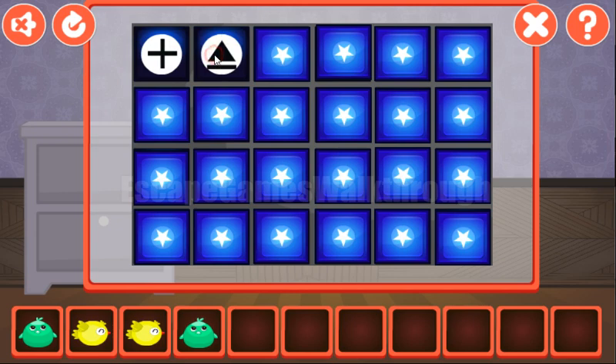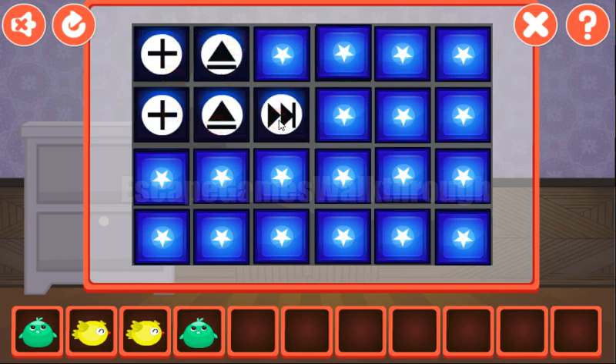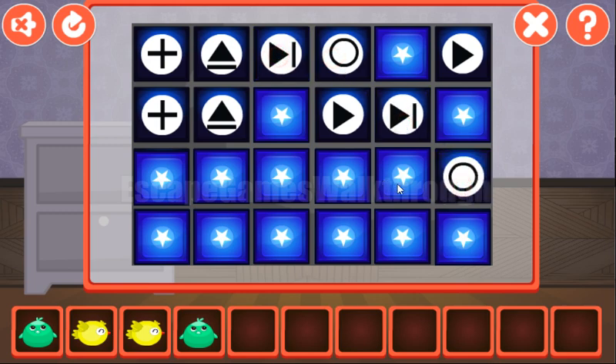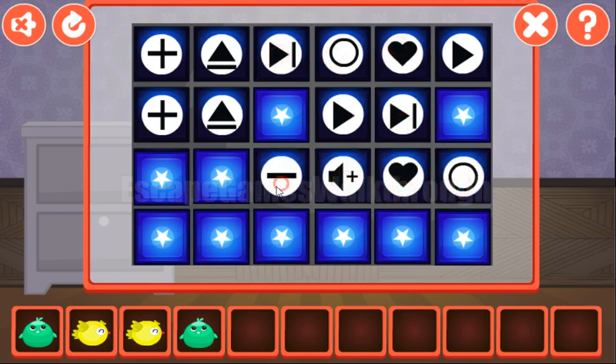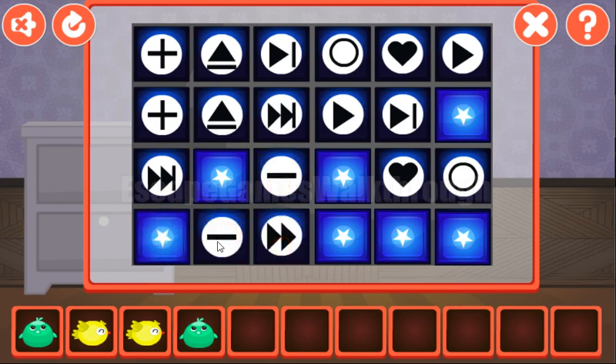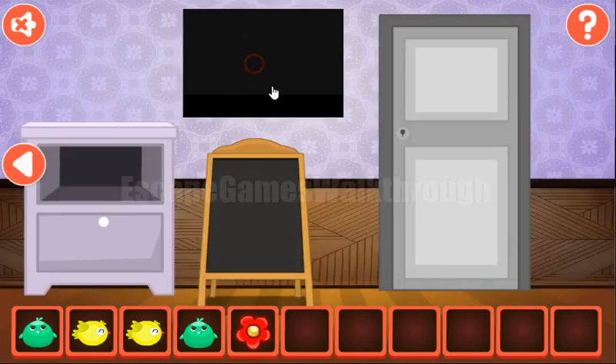Now let's solve this puzzle — we need to find pairs. Plus, adjust, rewind and play, next, pause, circle. Minus, square, rewind. Minus is here, then rewind, then pause is here, volume up, and the square. We've got a flower.